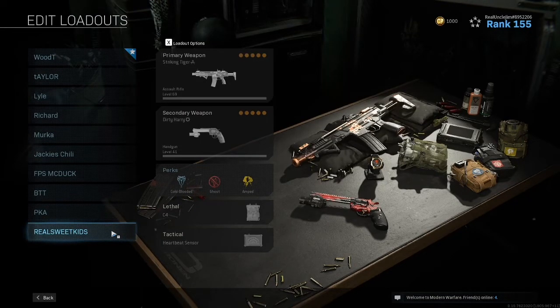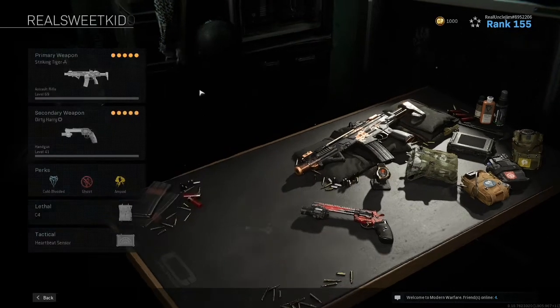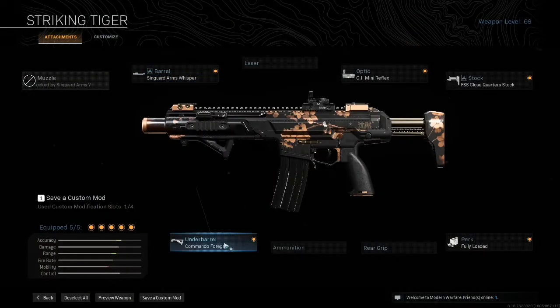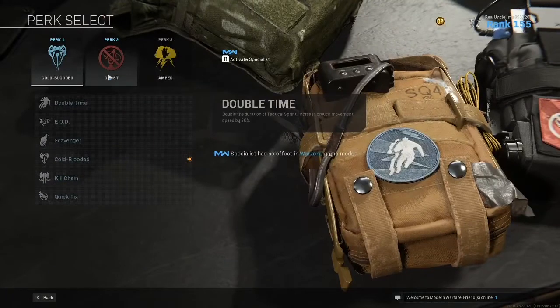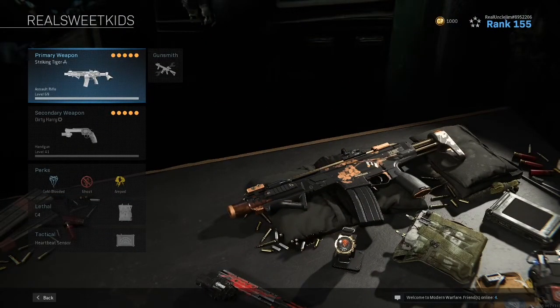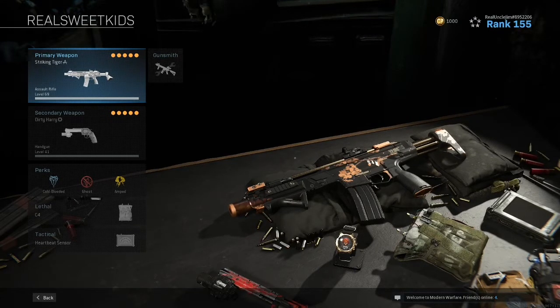Then I have my Kilo setup — this is for when I'm the only one who gets out of the Gulag. I've got to get all my teammates up. I have to be quiet; I cannot be seen or I'm going to die. Sigma Arms Whisper Barrel, Commando Foregrip, GI Mini Reflex, Close-Quarter Stock, and Fully Loaded. You don't lose much mobility. You're not going to be heard because you have the Whisper Barrel on. And I also have stealth perks — Cold-Blooded and Ghost — so no one can see me on Heartbeat Sensor, Thermal Scope, or UAV. It's a great class for getting recons and scavenging done quickly to get cash to revive your teammates.